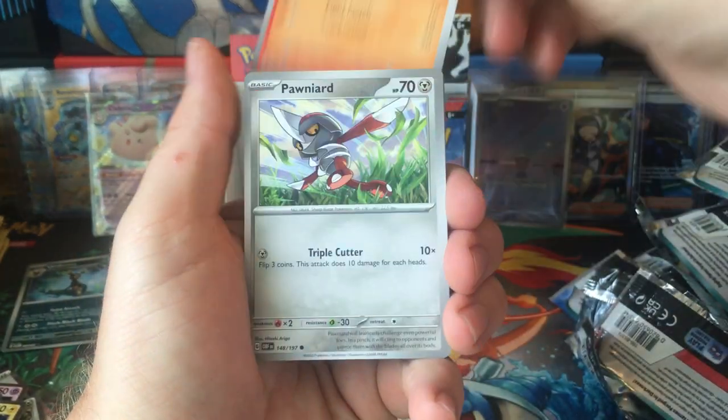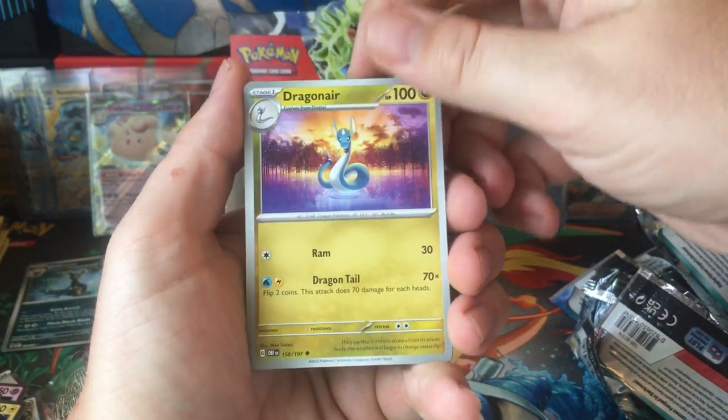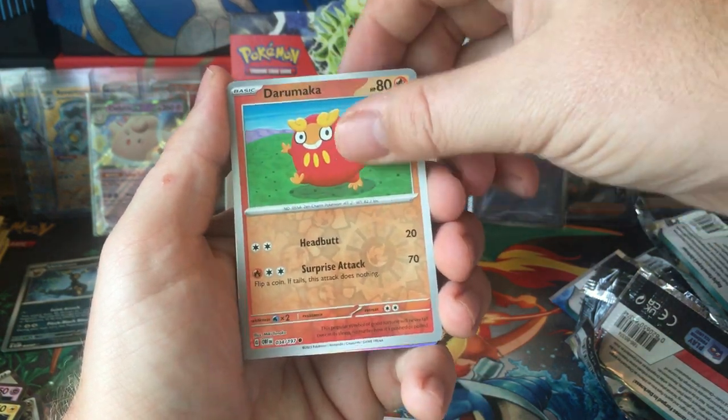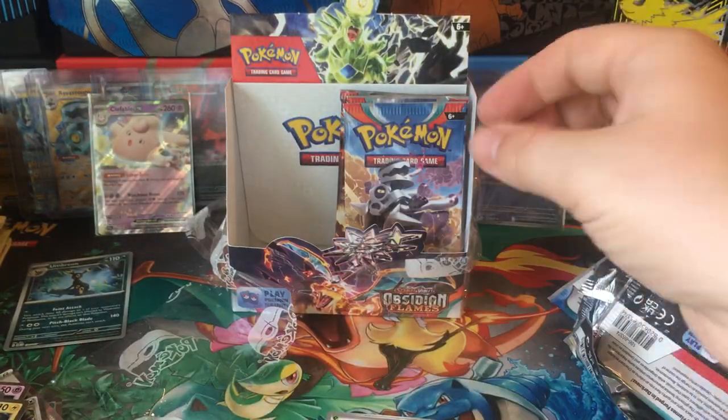Meltan, Sharkadet, Ponard, Lillipup, Pidgeotto, Dragonair, Armourge. Varun Reverse. Darumaka Reverse. And Darkrai. Alright, I guess all the hits were front loaded.